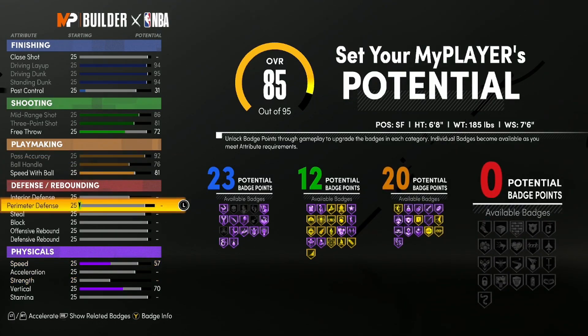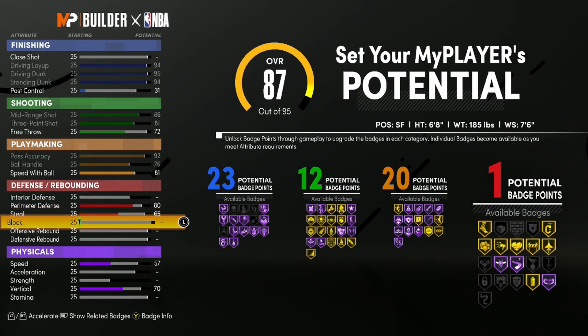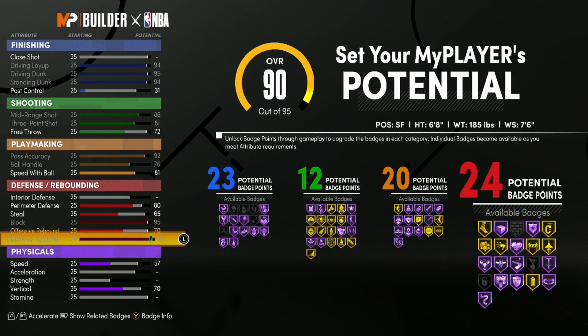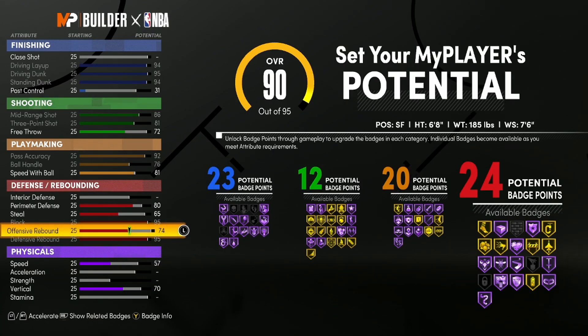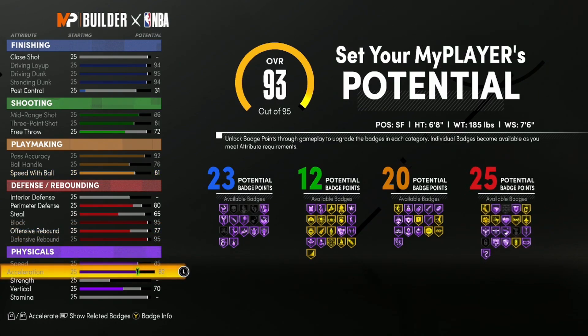Put this up to 80 so we just get enough to have our gold Clamps badge. Our steal rating — we're gonna put it up to 65. Max out the block. For defensive rebound we're maxing out — put this up to 77 so we get 25 defensive.